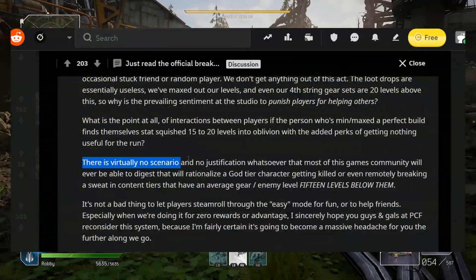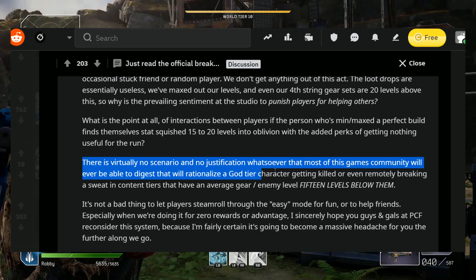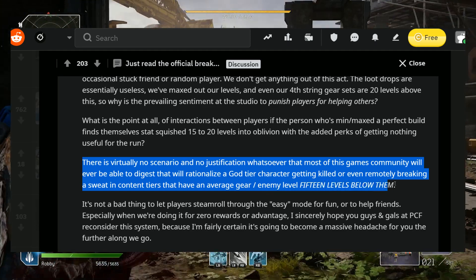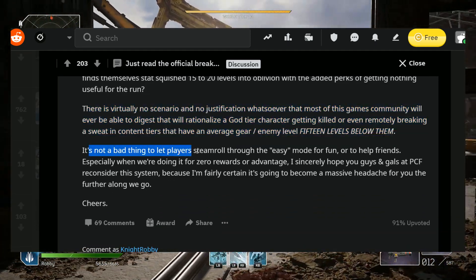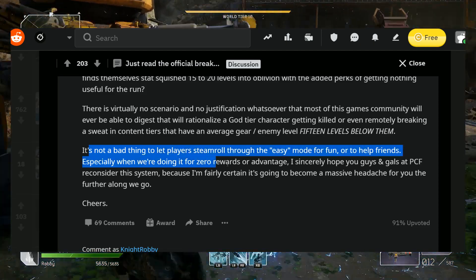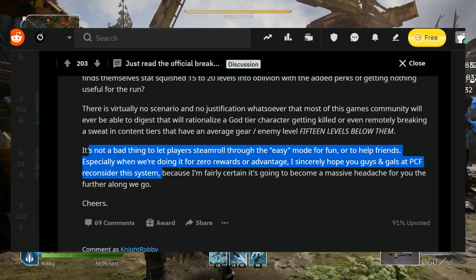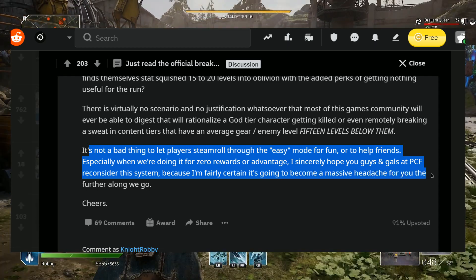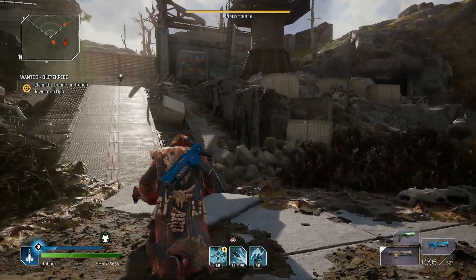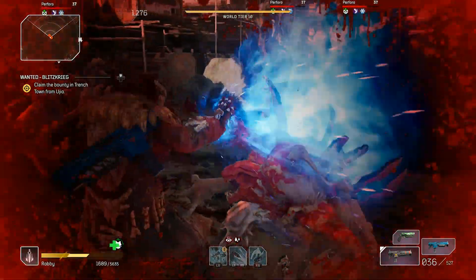Frost King continues: 'There is virtually no justification that most of this game's community will ever digest that rationalizes a god-tier character getting killed or even breaking a sweat in content 15 levels below them. It's not a bad thing to let players steamroll through easy mode for fun or to help players, especially when doing it for zero rewards. I sincerely hope the people at People Can Fly reconsider this system because it's going to become a massive headache.' I totally agree — the more players that are entering the endgame, I'm seeing a lot more complaints about it.